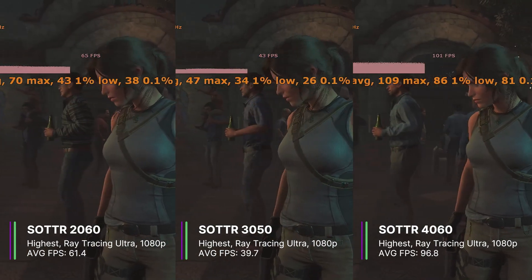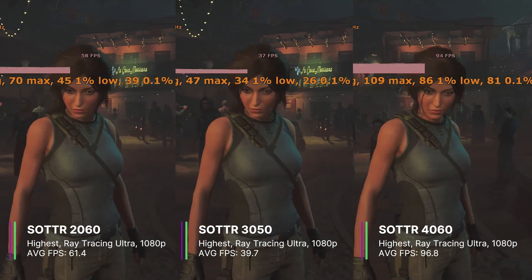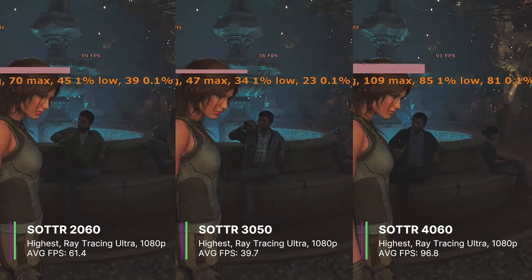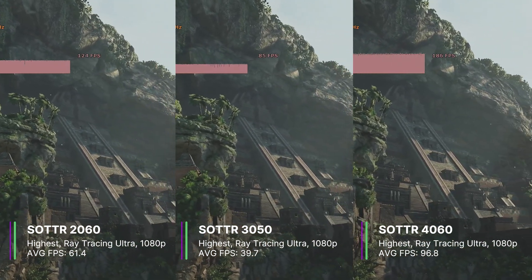For the 2060, we got a good average of 61.4 FPS, with 1% and 0.1% lows of 46.0 and 38.8 FPS respectively. The 3050 also did pretty well with 39.7 FPS on average, a 1% low of 33.4, and a 0.1% low of 22.9 FPS.